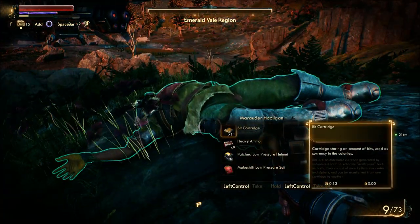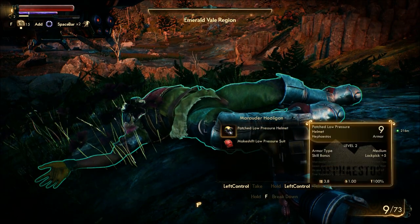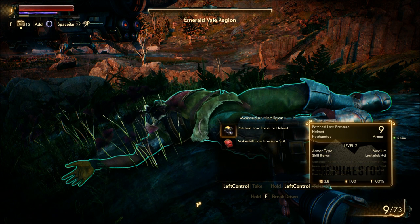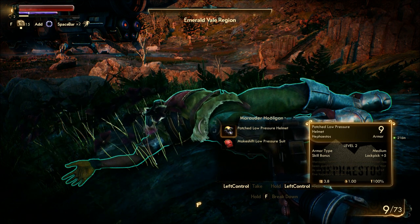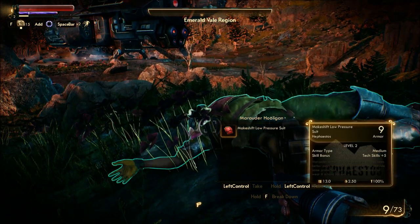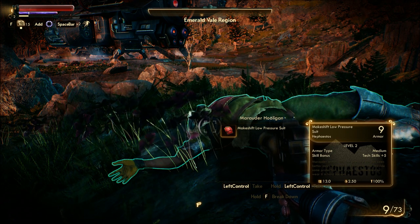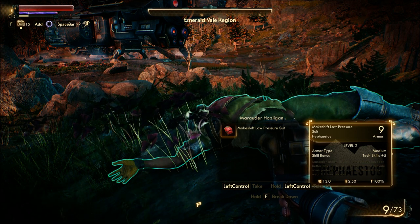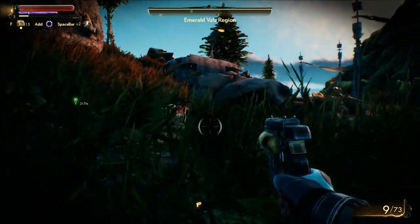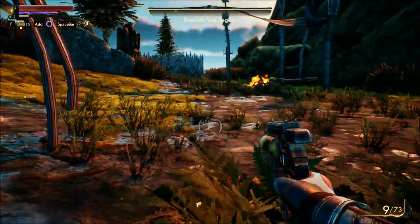Here we go. Patch low pressure helmet. Makeshift low pressure suit as well. Marauder helmet — this old Hephaestus helmet has been patched and repatched so many times that its use is no longer recommended by four out of five barbaric workers. Low pressure suit — this low pressure suit has seen better days. It should hold together and provide some protection but it's not recommended to wear it in a hard vacuum. I have trouble reading that text.